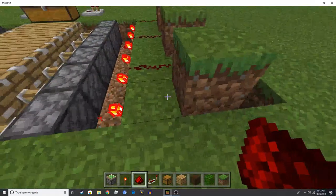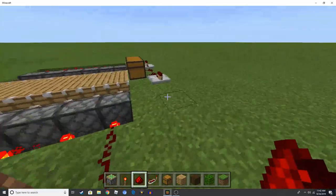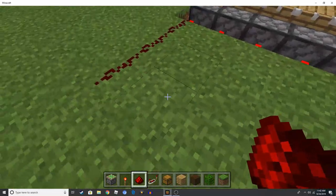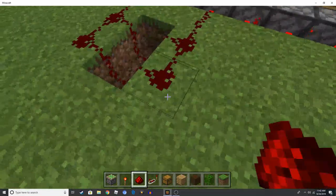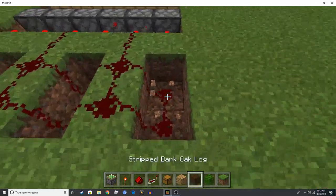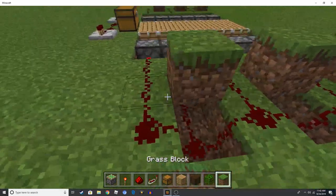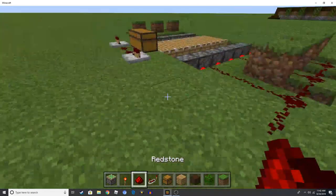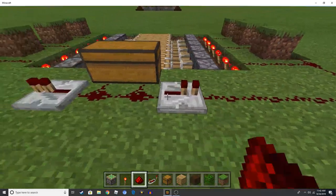Do the same on the other side: one, two, three; one, two; one, two, three; one, two; one, two, three; one, two. Place a block on top, then connect the redstone all the way up to these repeaters.